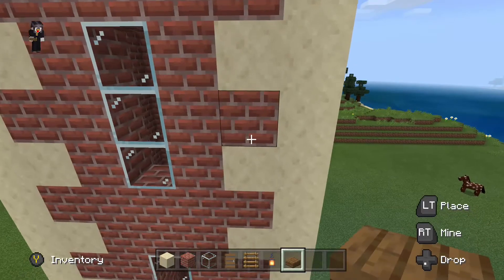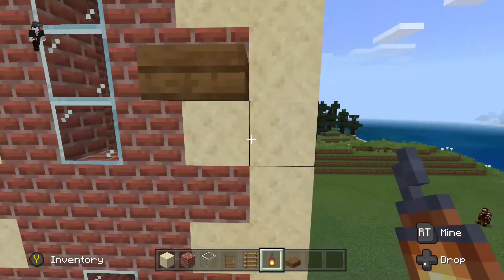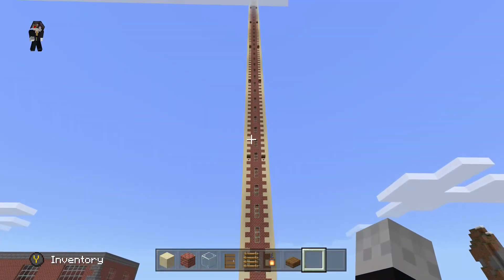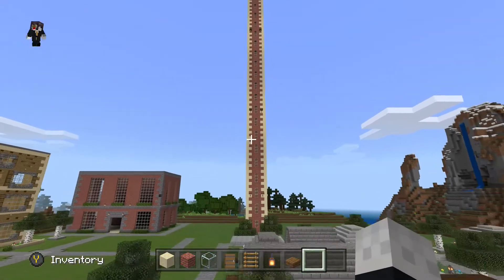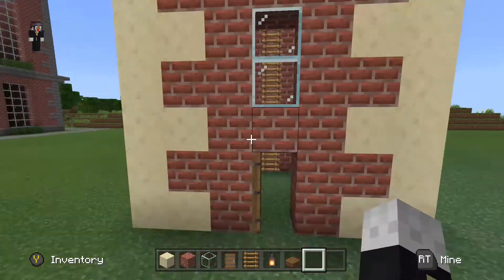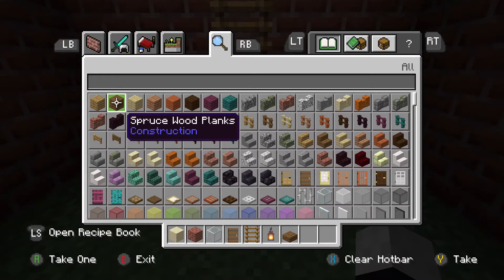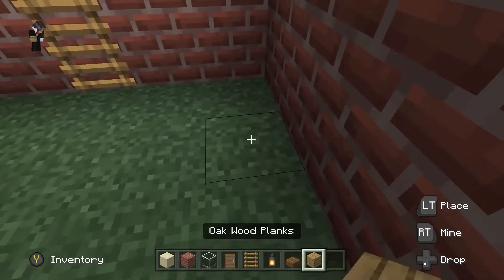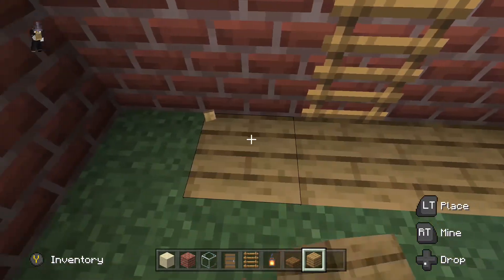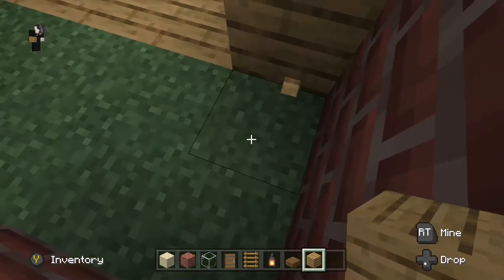I will be finished with the lanterns soon and then I can move on to another part of my build. Here you can see the lanterns really help and how tall it is. Now I'm just going to go inside and make the floor some oak planks instead of grass, because who has grass inside a building?